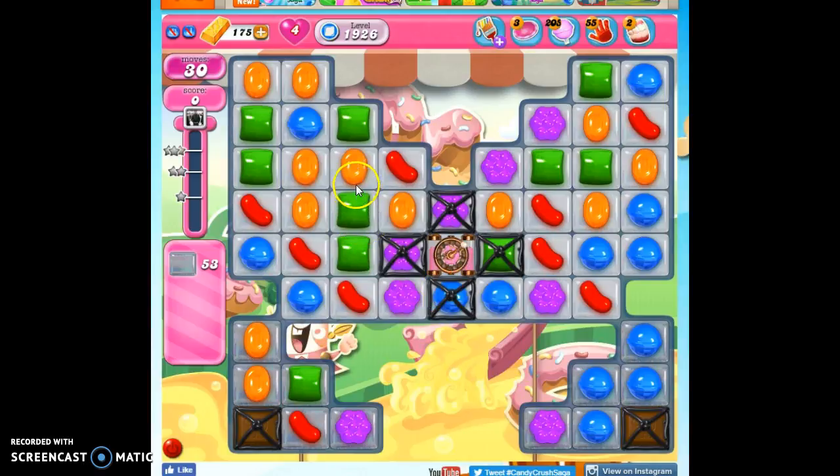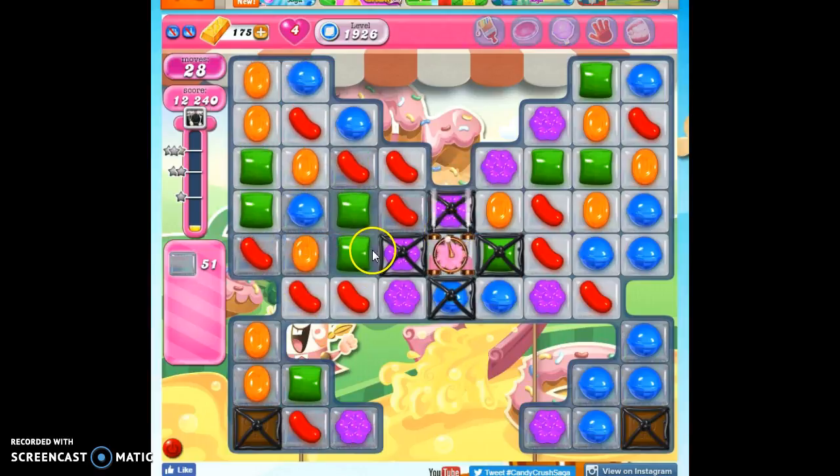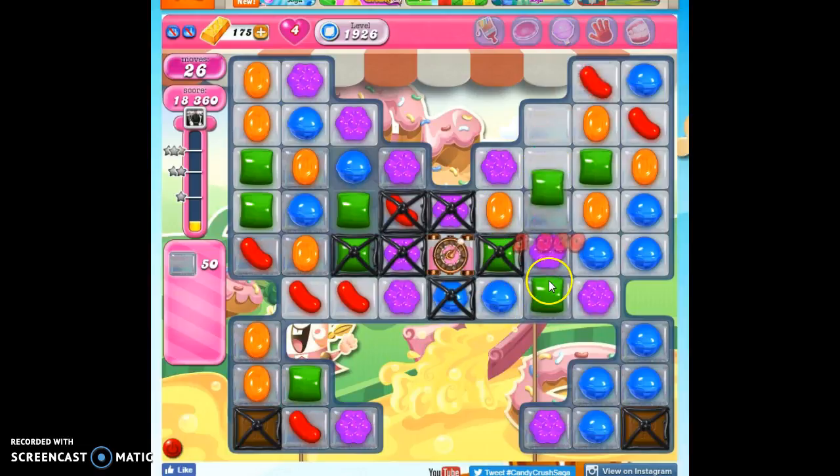I do see an opportunity to make a few cascades and possibly bring something in here to help me. Well, that didn't work. Let's keep working on it, see if we can get some purple over on this side. No we couldn't, and now we have more to deal with. Maybe I'll try over on this side — of course it had to go with the side that I was working on.